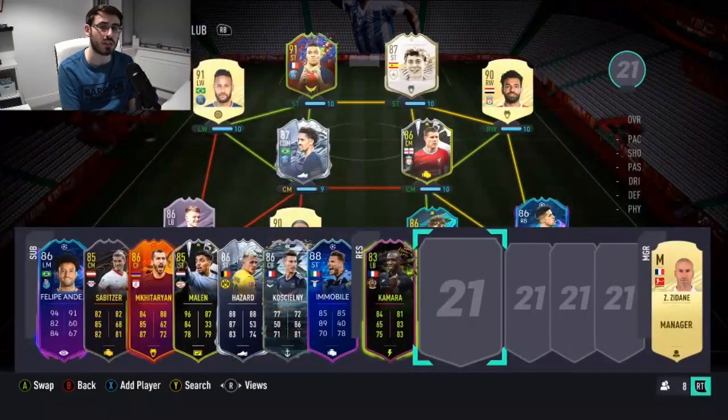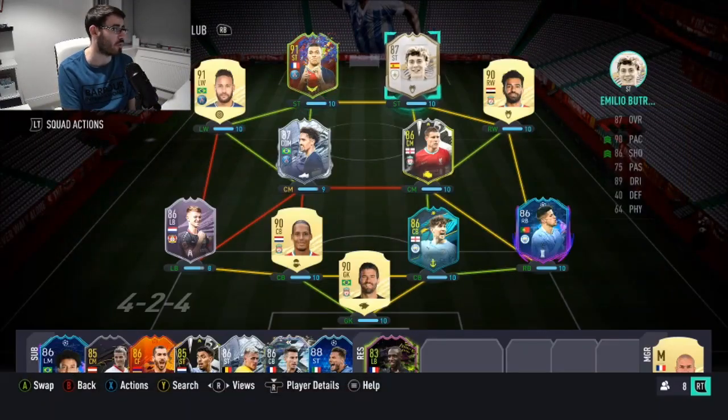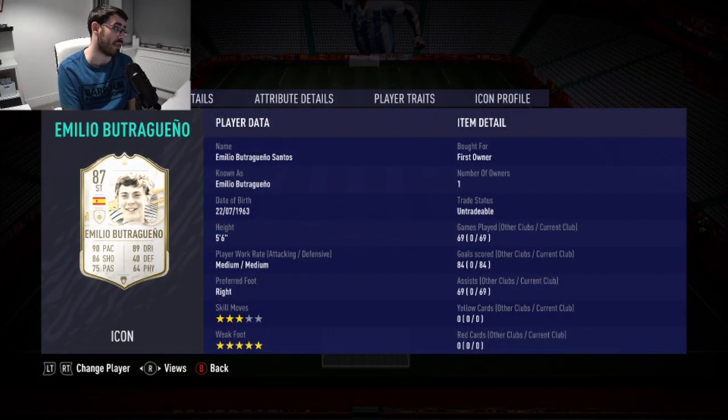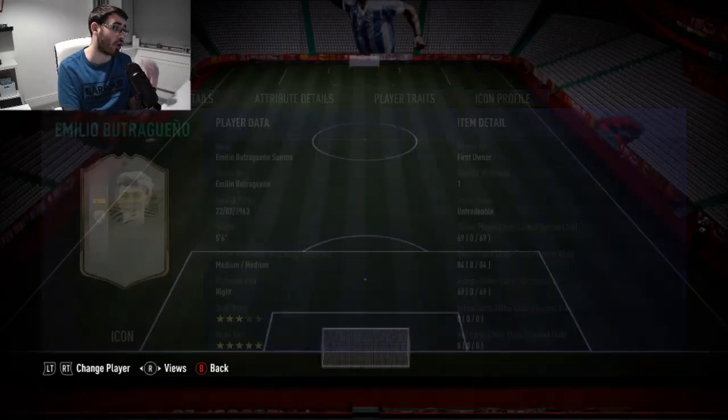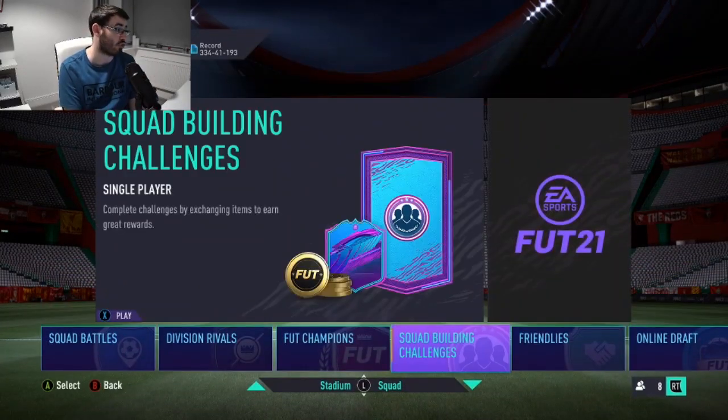I don't typically use players with medium/medium work rates. But actually, I use Busquets a lot and that's his record with a medium/medium work rate. So having that with Yazici shouldn't be much of a problem — Busquets has produced those results in all online matches in both Division Rivals and FUT Champs, and that return is insane with medium/medium work rate. So the work rate might not even be that much of an issue at all. On the whole, it's a great SBC.